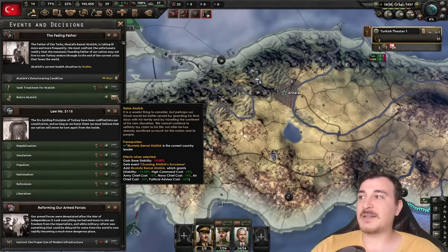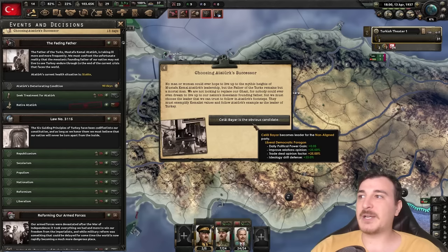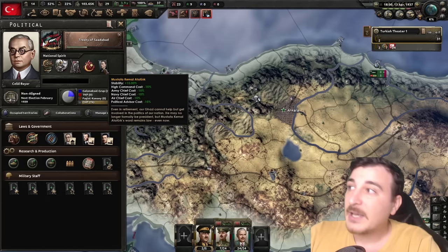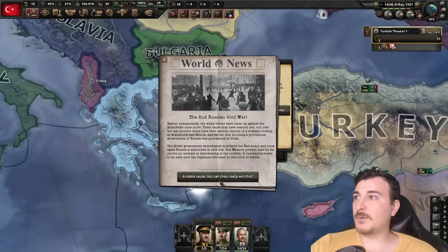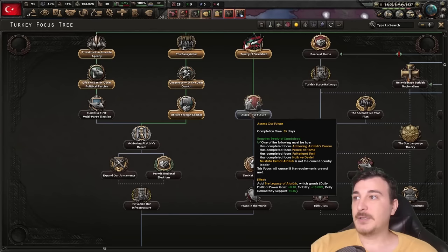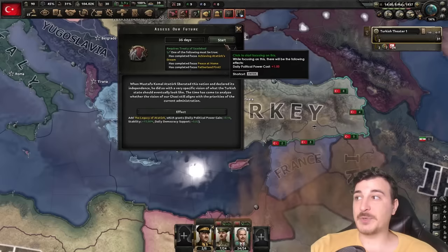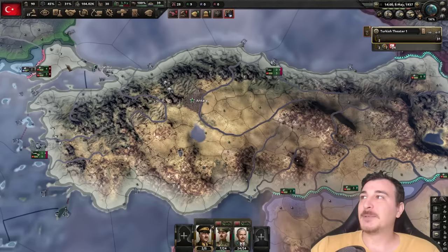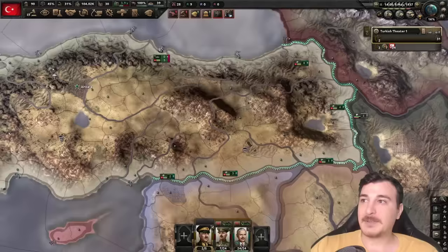This unlocks the Fading Father decision. We can ask Mr. Ataturk to retire, and in exchange we get the event choosing Ataturk successful and can add him as a modifier. I'm going to retire him because in order to become the Ottoman Empire, we kind of have to choose this path. We get Mr. Chelar Bayar for the time being. We still have the Islamist dissidents, but we did get Ataturk as a modifier so we can still use his bonuses. Looks like the second Russian civil war is upon us, but we managed to get a non-aggression pact with Iran, Afghanistan, and Iraq because we did the Treaty of Sadabad.